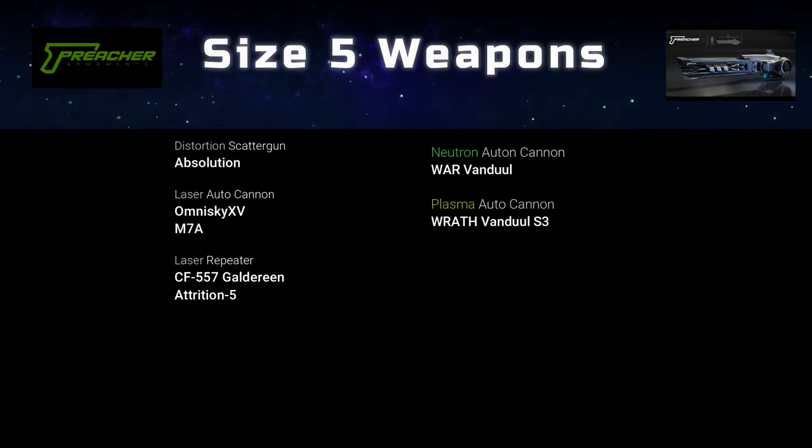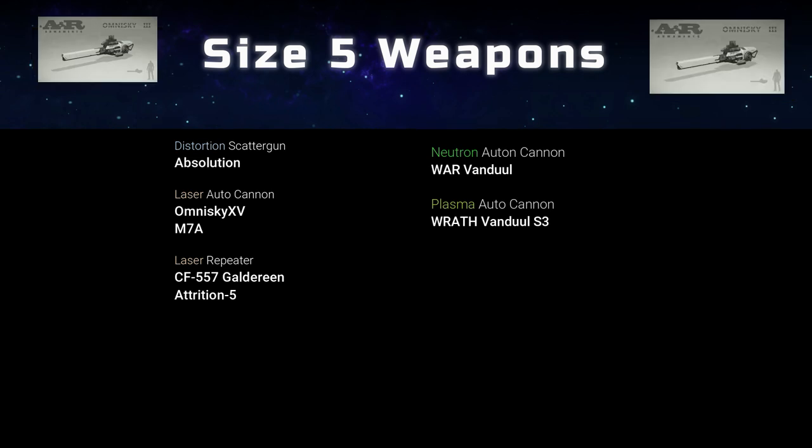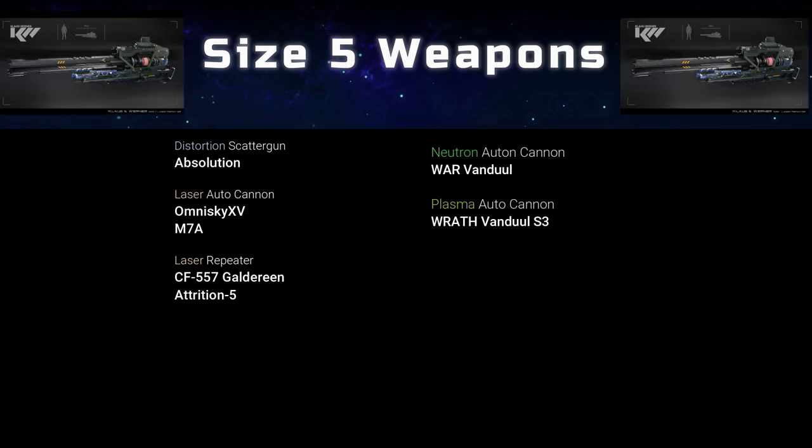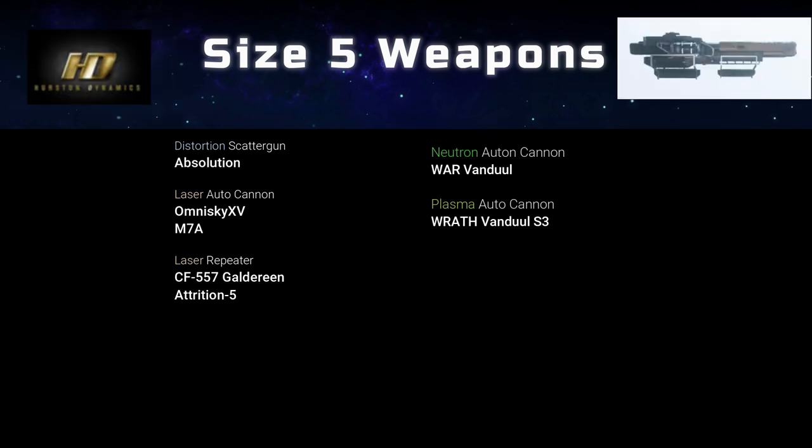Size 5 brings us to the extra large and capital ship weapons, with exceptions like the Connie and Vanguard. The M7A utilizes new tech which minimizes stopping power loss over distance, making each shot equally effective over longer ranges.